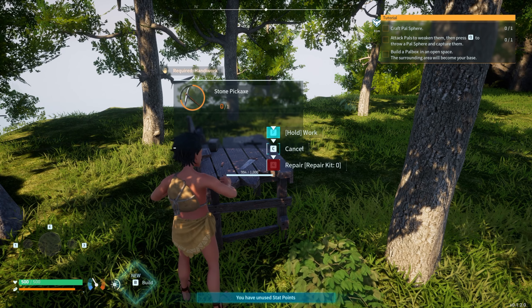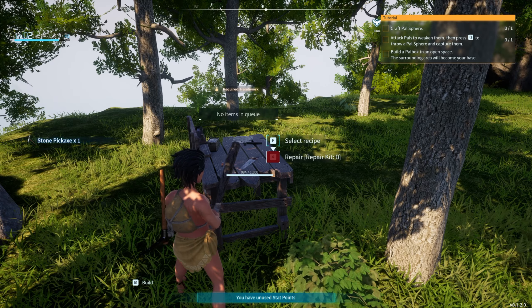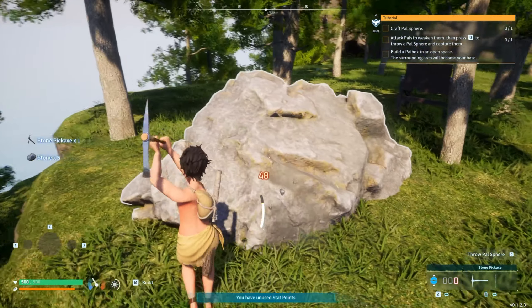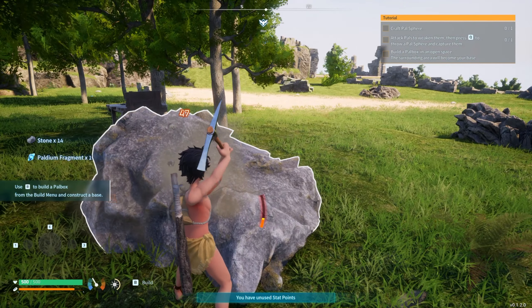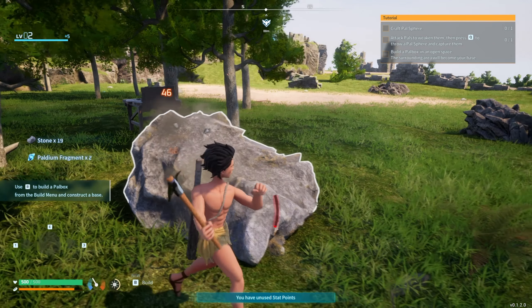Attack pals to weaken them, press Q to throw a pal sphere, and then build a pal box. One thing I will say is you do need to be careful when putting down your pal box because that's going to set up where your base is. My first suggestion is just to make sure you know the locale isn't the most important thing because fast traveling in this game is very prominent and very good.